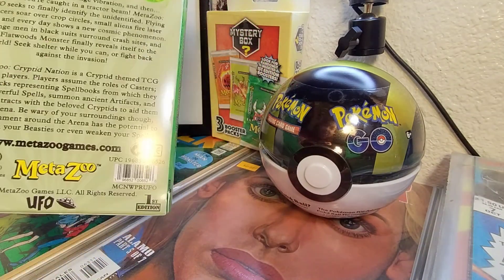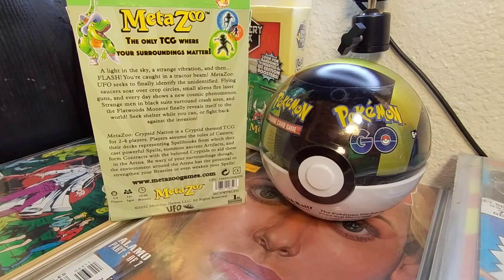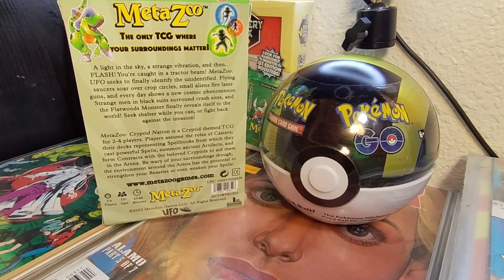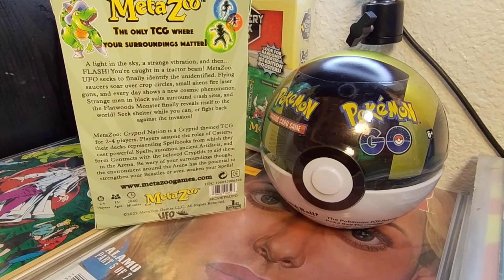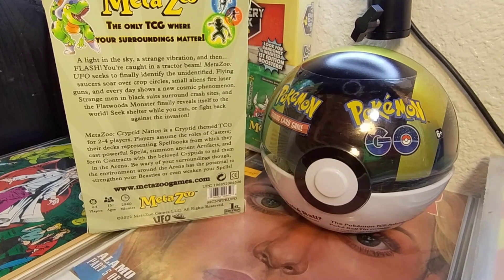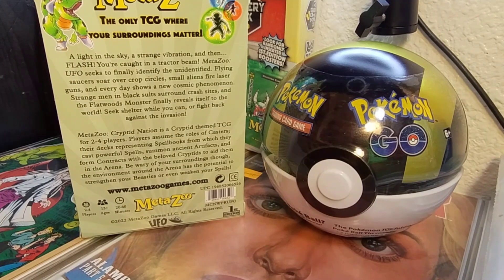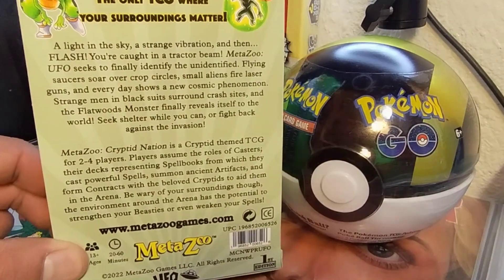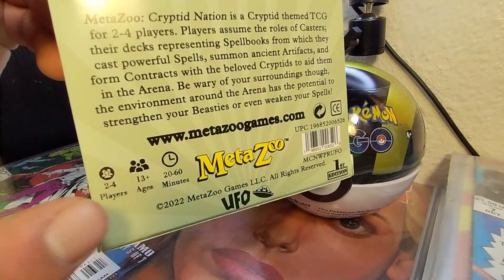Let's read the back. It says: 'A light in the sky, a strange vibration, and flash — you're caught in a tractor beam. MetaZoo UFO seeks to finally identify the unidentified flying saucer. Soar over crop circles, small aliens fire laser guns, and everyday shows a new cosmic phenomenon. Strange men in black suits around crash sites, and the Flatwoods Monster finally revealed to the world. Seek shelter while you can, or fight back against the invasion!' And I guess this is for two to four players.